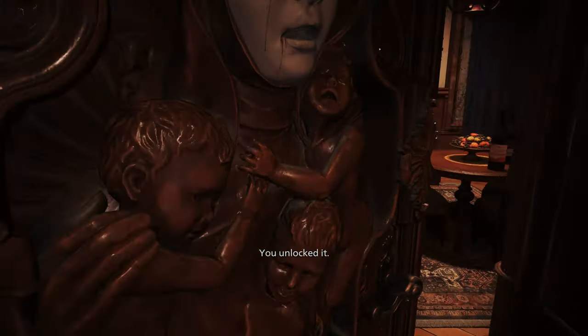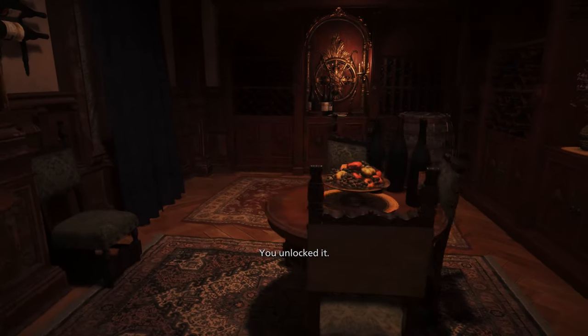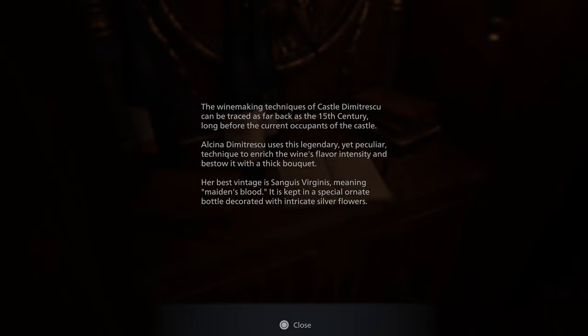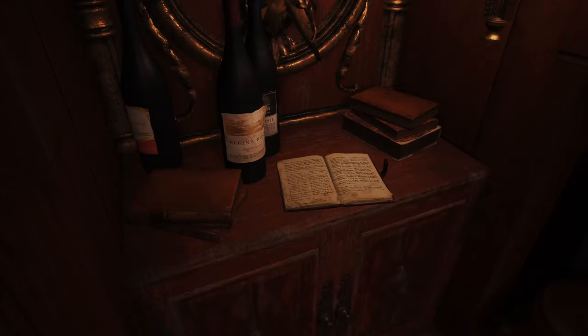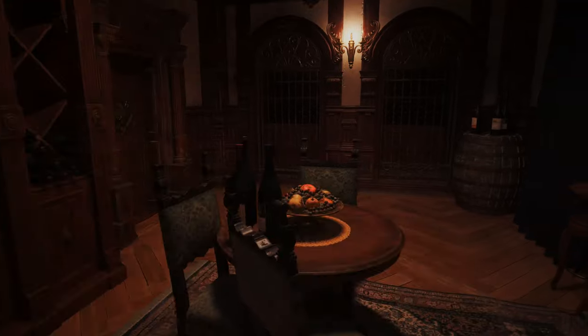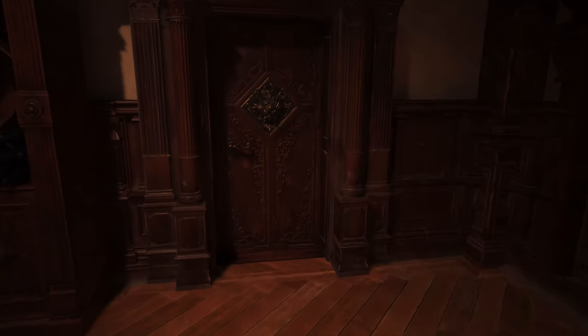Interact with the door and put in the maroon eye to open it. You'll find yourself in this small little room. There's a note here you can read if you're really into winemaking and such. Then open this press and you'll find a key inside — a courtyard key. Courtyard sounds like outside, so let's see our way out of this place.